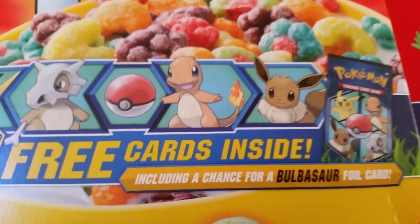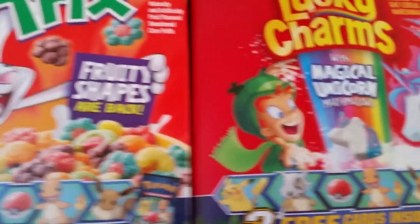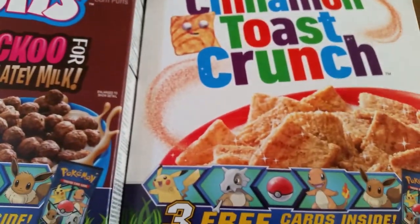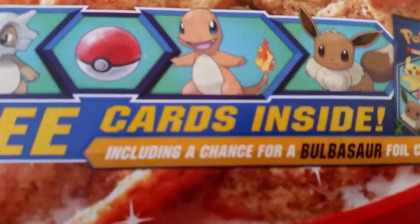Hello friends, how's it going? Guess what? We have Pokémon cards in cereal yet again. We've got Trix, Lucky Charms, Coco Puffs, and Cinnamon Toast Crunch, all with three free cards inside, including a chance for a Bulbasaur foil.